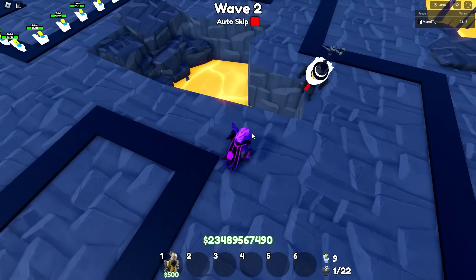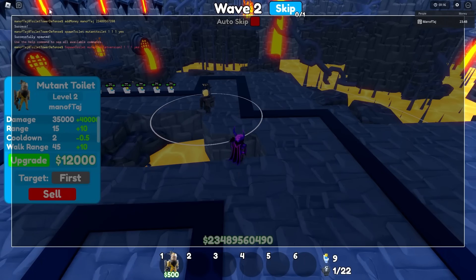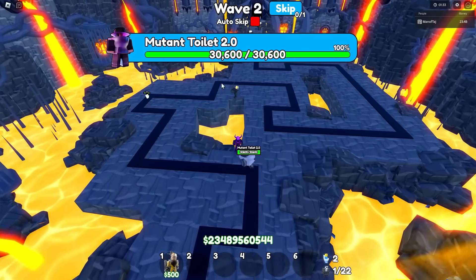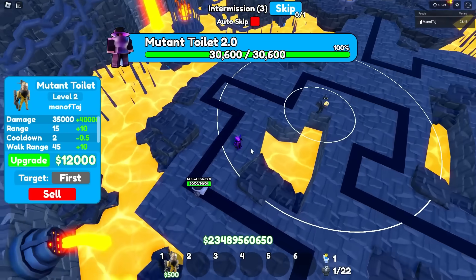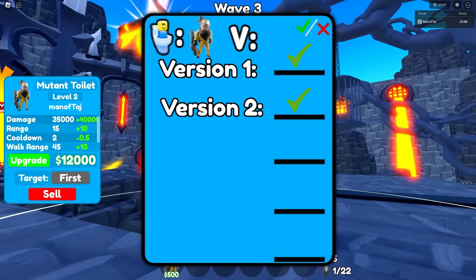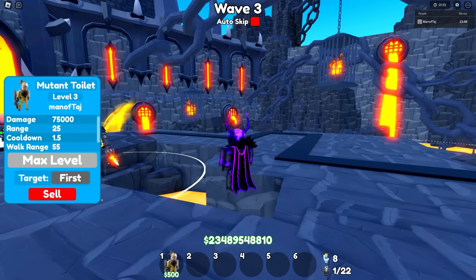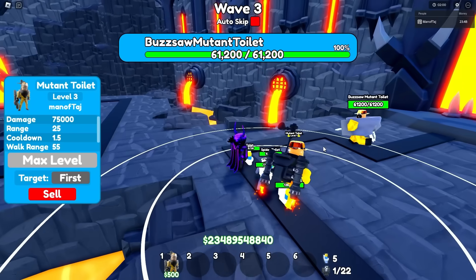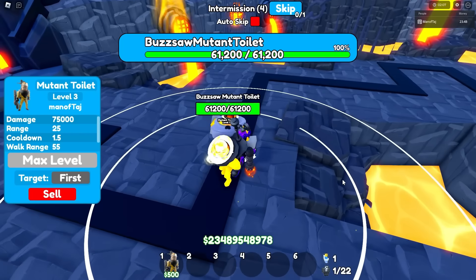On to version 2 — let's upgrade it to level 2. There's version 2 with 30,000 health on it. I'm pretty sure we can literally one-shot it, so it won't stand a chance. Now it's finally walking up to it, and just like that we defeated version 2. On to the final version — the Buttsod Mutant Toilet. Let's spot this guy at wave 1 health with 61,000 health on it, and we will be able to one-shot it just like the last one. GG.